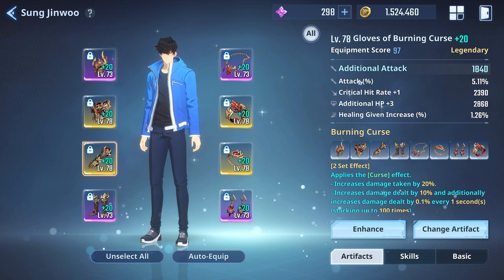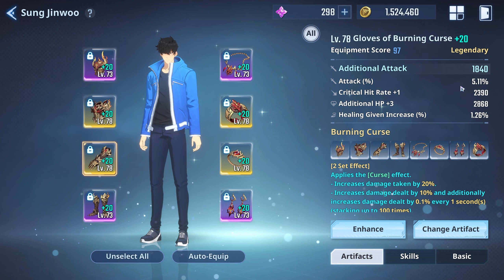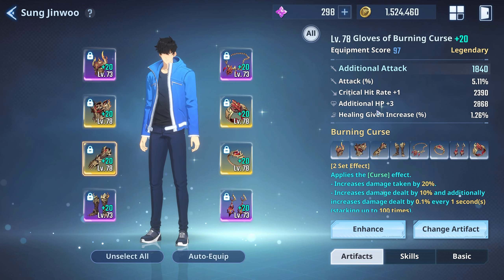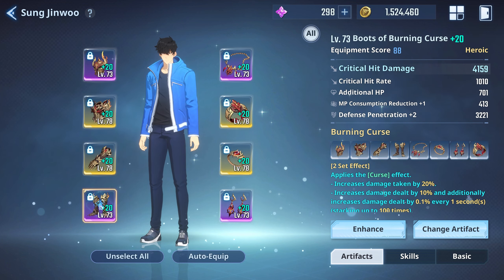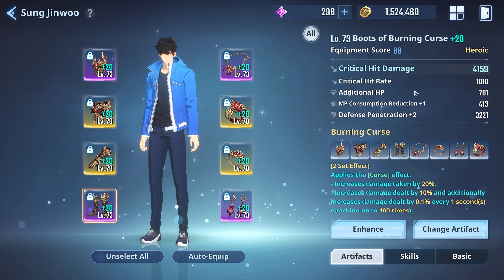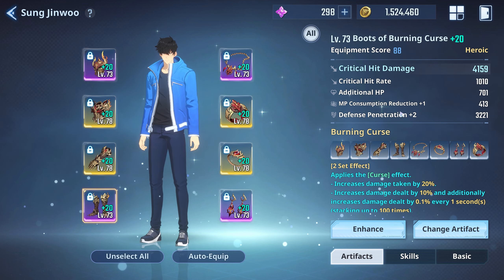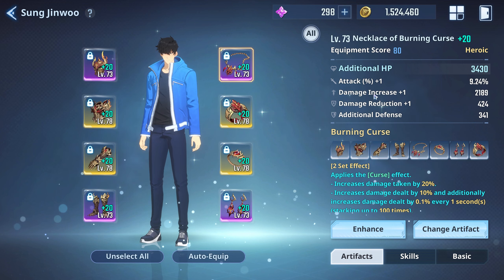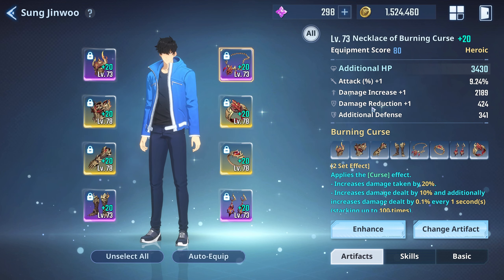For the hand piece I have crit rate, additional attack, and attack percent. I didn't get anything on the attack percent here, which would have brought it up to about nine percent overall, but it went on the additional HP instead — so this piece is still pretty decent because of the crit rate. The foot piece was very good: crit damage and crit rate. It was still over a thousand so I just tossed it on there, and it went to defense penetration plus two — a very good piece. On the right side, the necklace has additional HP and attack percent.